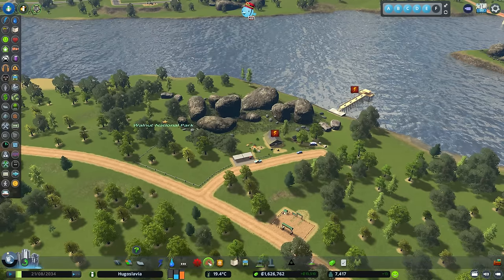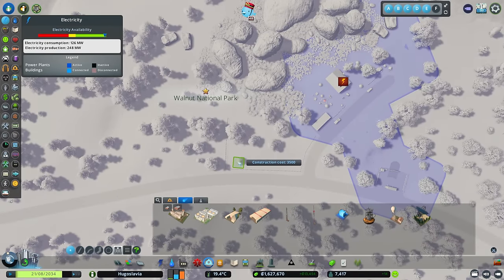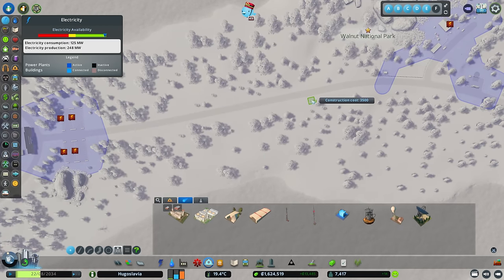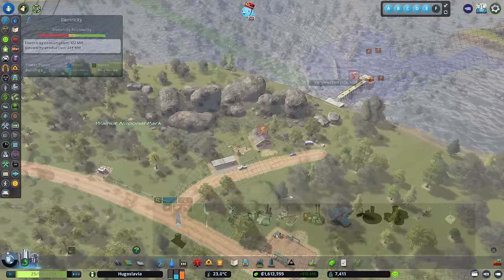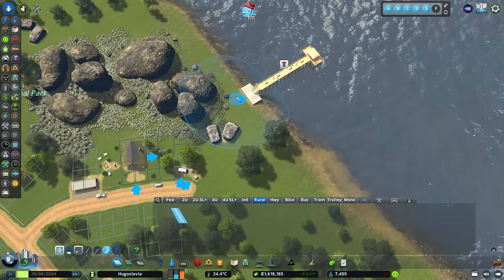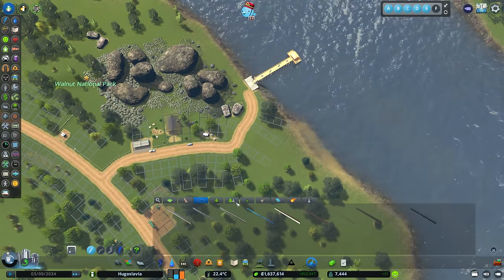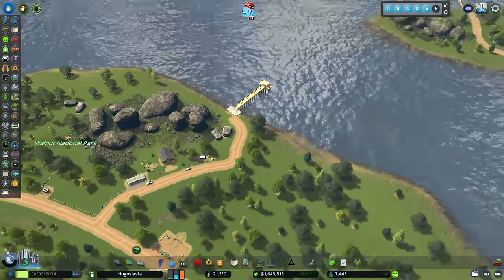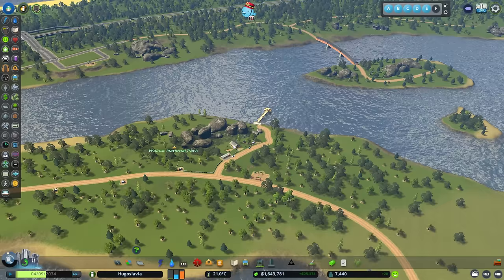Got some nice seagulls circling around — everybody loves that. I want to get the power over here, so we're going to use some earthquake sensors rather than running power lines everywhere. I'm not entirely sure how far they jump — oh, that actually jumped quite far! There we go, that should get the power hooked up. This needs a road connection over here. Can I do this without destroying anything? We did it! We can replant the tree — that's fine.